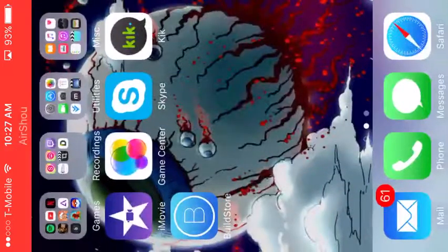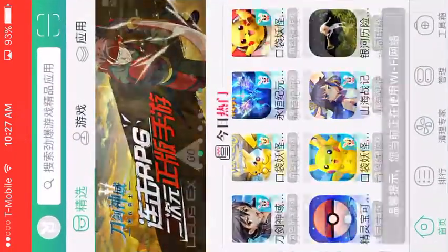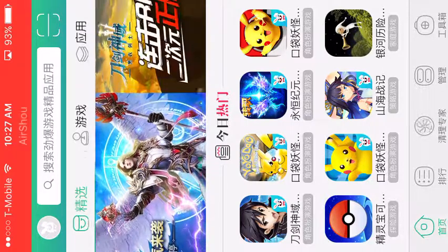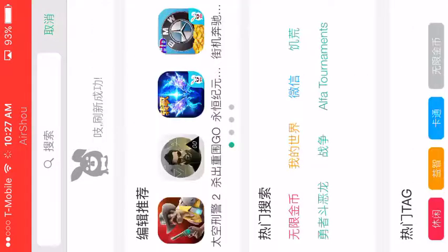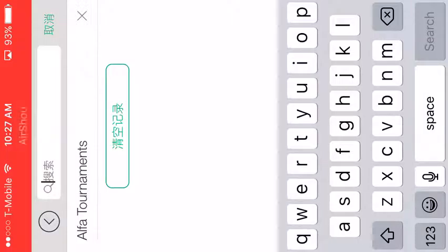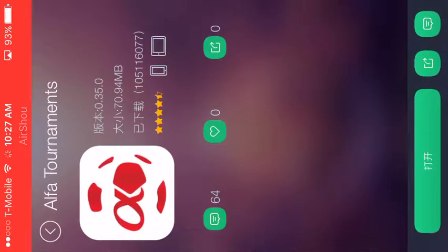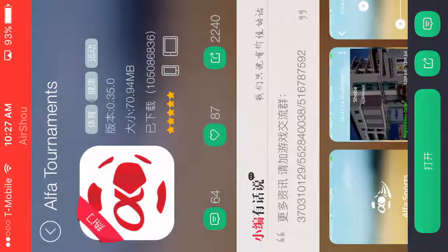Once you do that, get out and swipe four times, then click the button in the middle. Go to the search bar and put in 'Alpha Tournaments.' You'll see something that looks like a soccer app — you're probably wondering how this is Pokemon Go. Well, you download it, click the green button, and click install for Pokemon Go.